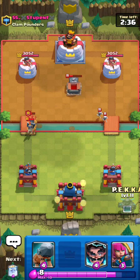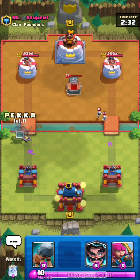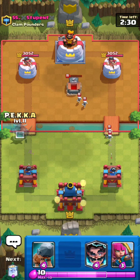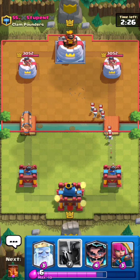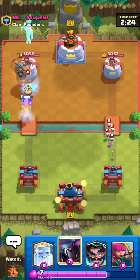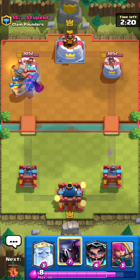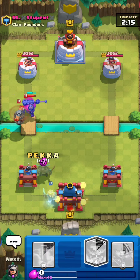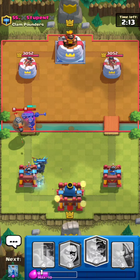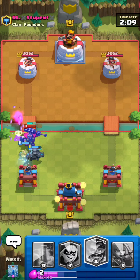I think this guy has Lava Hound from the tombstone and guards — I kind of want to Pekka the bridge but I'm just gonna battle him to play it safe. He's got flying machine and skeleton king, so this is definitely Lava Hound. I know exactly what variation this is, and this variation of Lava Hound carries arrows, so I've got to watch out for that.